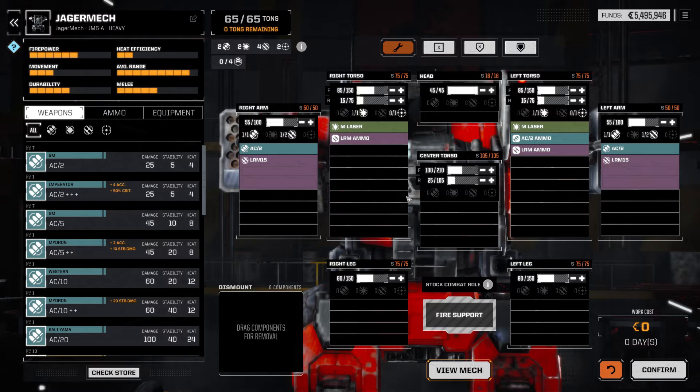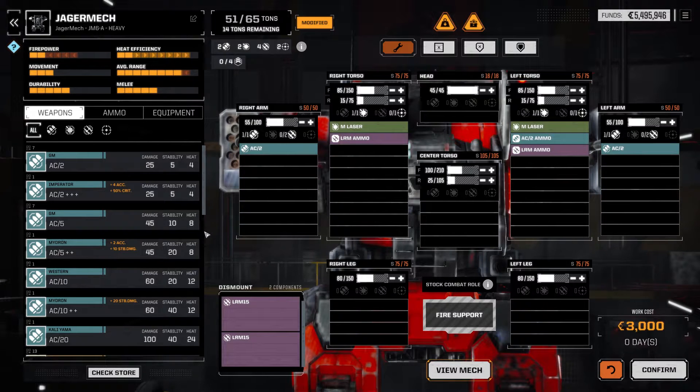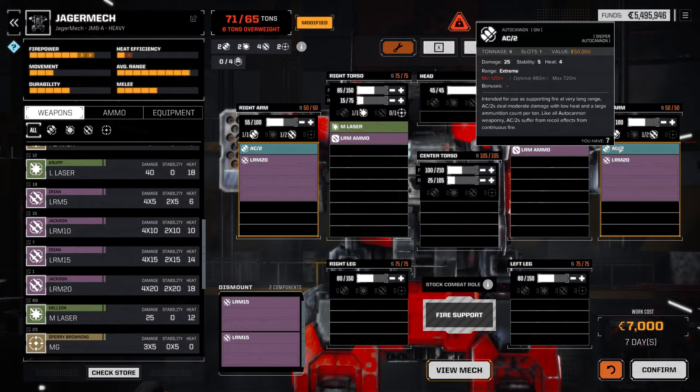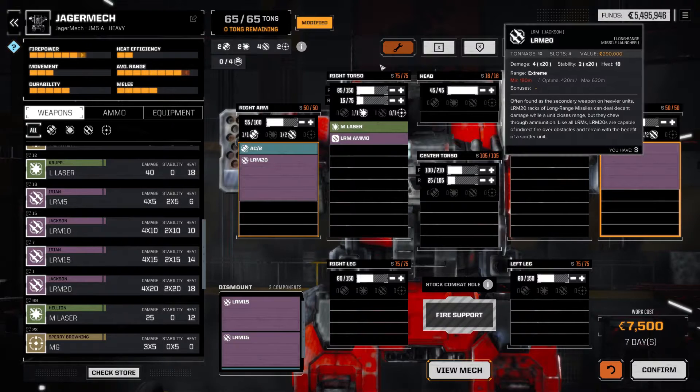I want to have a look and see what I can do to make this Yank-a-mech into a proper long-ranged attack mech. What I'm thinking is I'm gonna dump the LRM-15s and replace them with LRM-20s. Obviously that's gonna put me overweight, but if I also dump the AC-2... there we go! A single AC-2 dumped and suddenly the whole thing works!